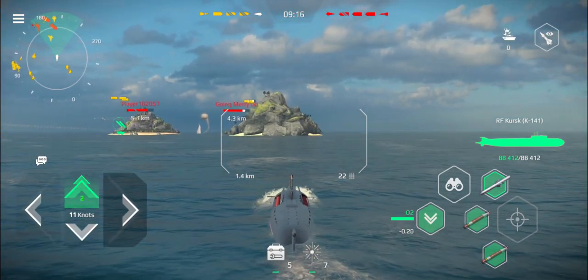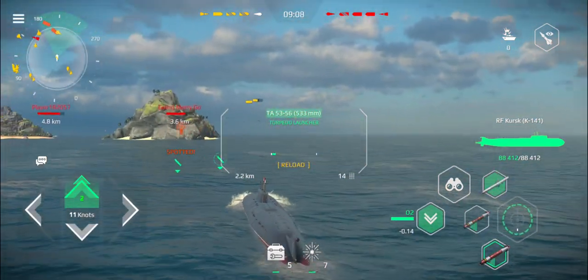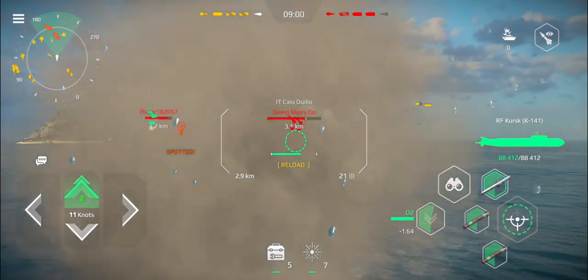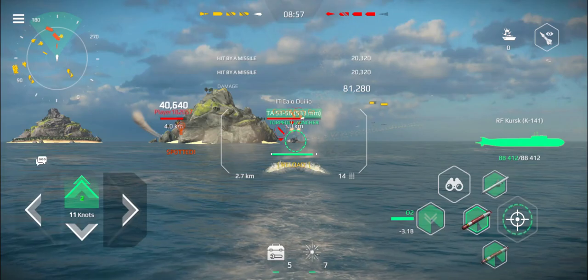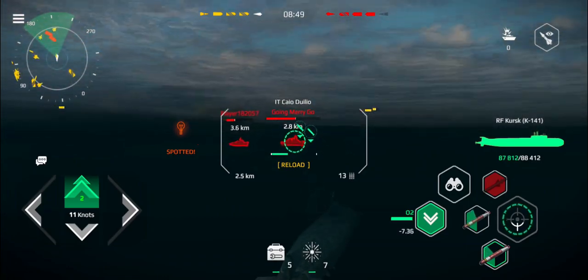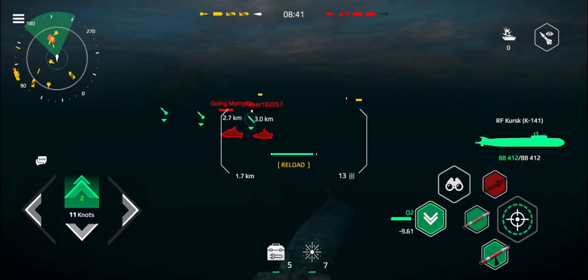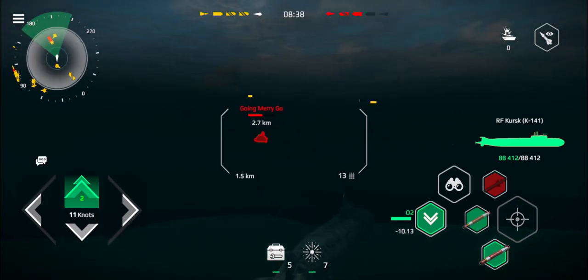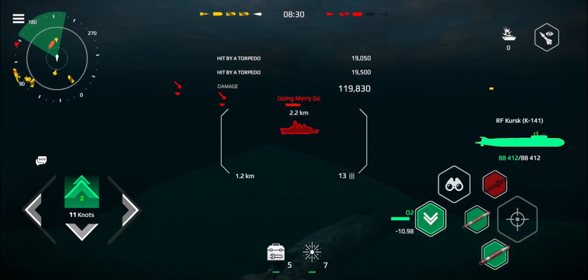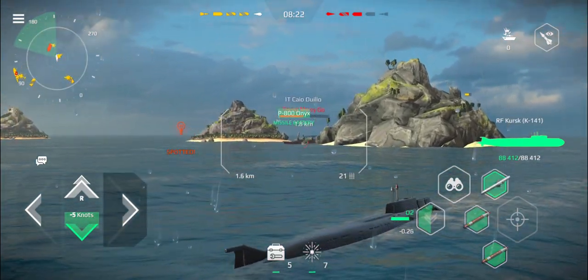My other role is to ensure the carrier is safe. We're up against three ships. There's a Littorio over there, so I'm going to drop some long-range torpedoes on that, and then since I am spotted, it's probably time to dive. Some missiles come in from the Italian ship, but it's too late — those are just going to hit the water. The torpedo, I think, hit the island. I'm keeping them stationary and preventing them from rushing our carrier. The Gravely finds out the hard way about my torpedoes — I think the Gravely is down, which leaves only the Italian ship.